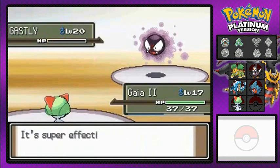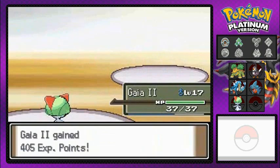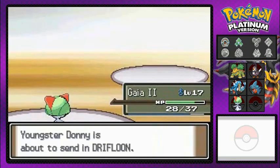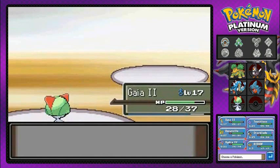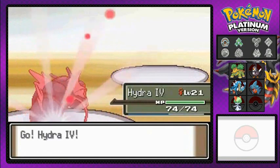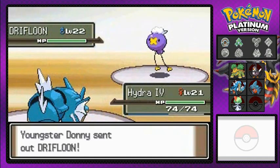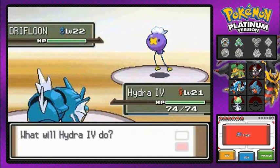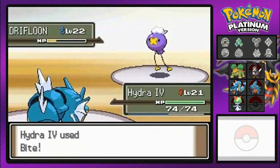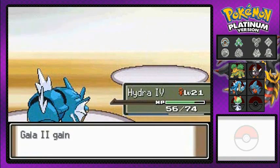You guys just saw it just used Curse, so it pretty much screwed itself right there, but it's going to hurt us if we stay. So what we're going to do is actually switch it out, because that Curse attack is really hitting us right now. The person's coming out with Drifbloon, so we're going to switch out and go straight to Hydra number four. We use that Intimidate and luckily we do have an attack that can hurt this guy, and that is Bite. Drifbloon stood no chance.